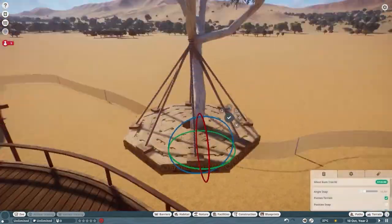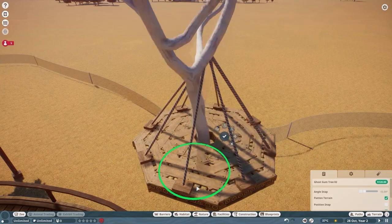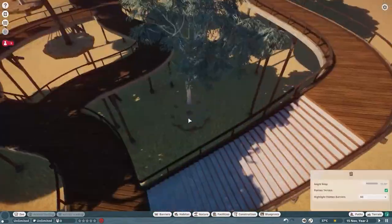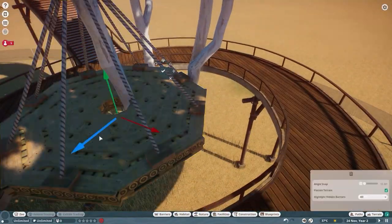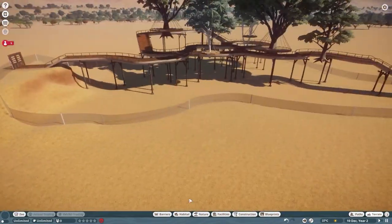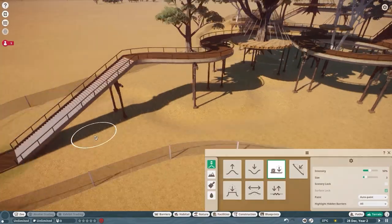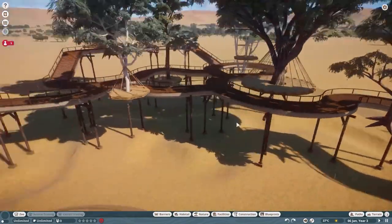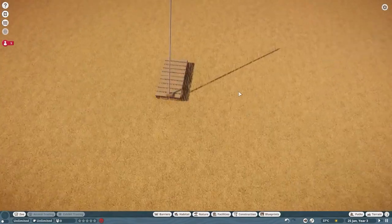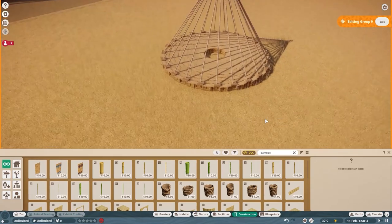Originally my plan was to have all the trees — because as you can see they're floating, and usually trees don't float — so the plan was to build rock pillars underneath them all. In reality, I started to do that and I think it just looked stupid, so I got rid of that fairly quickly. Originally the koalas would be able to live in this lower region as well, but I changed that up pretty quickly. I changed up a lot when I was doing this habitat.